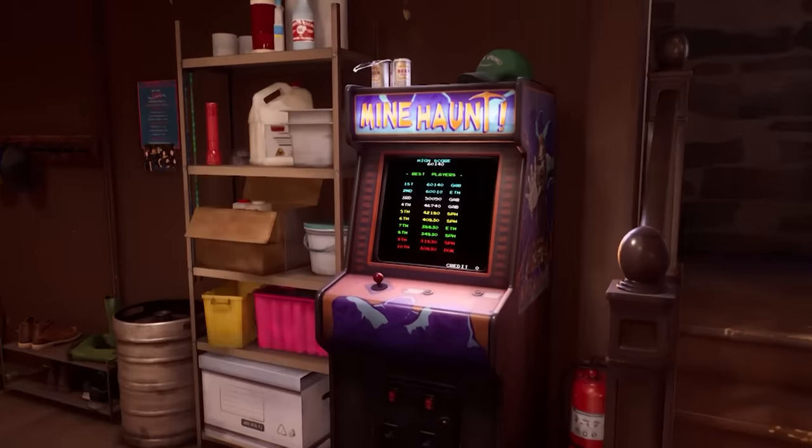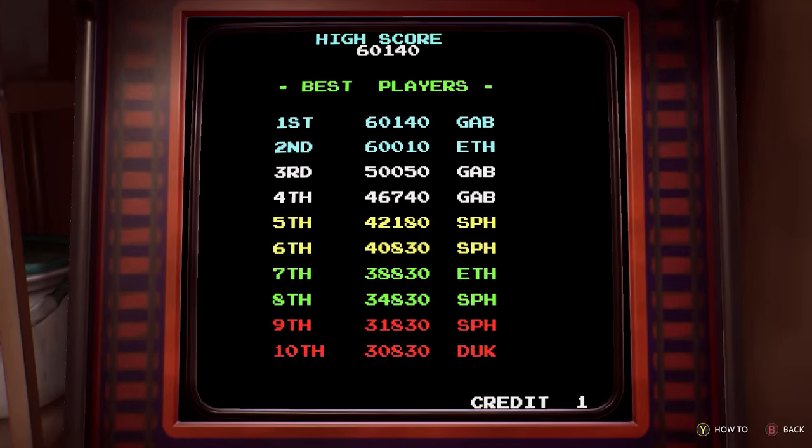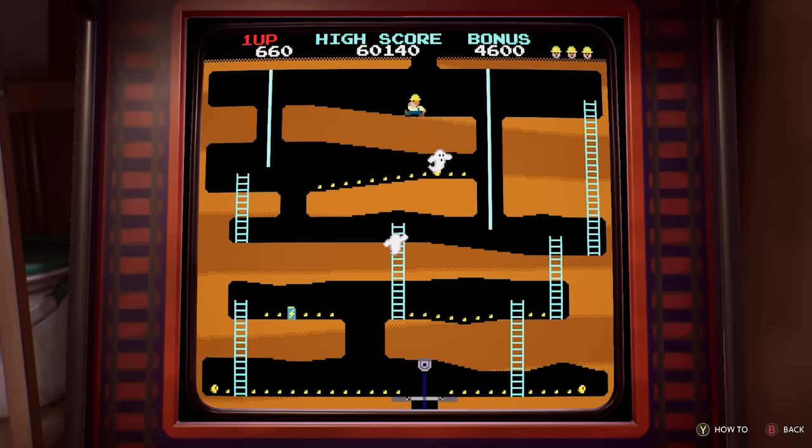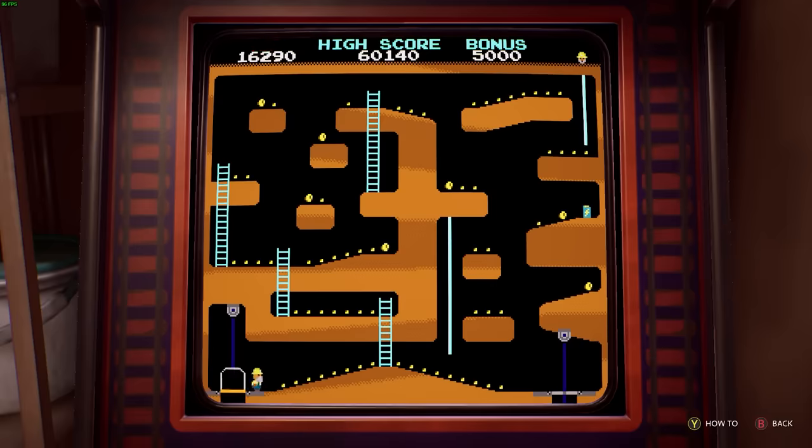It's the arcade machine we're interested in, because if you care to check it out, you'll discover that it contains an original game created for Life is Strange known as Minehaunt, and Minehaunt kicks ass. Like if Pac-Man, Donkey Kong and Dig Dug had a baby and then imprisoned it in a mine, Minehaunt has you racing around various mine-based levels, collecting coins and trying to avoid ghosts, which — spoiler alert — does kind of tie into the themes of Life is Strange: True Colours. While it's deceptively simple, it's also enormously fun and addictive, and the retro graphics and sound are charming in a way that will keep you playing this game instead of, I don't know, manipulating people's emotions in the main game.